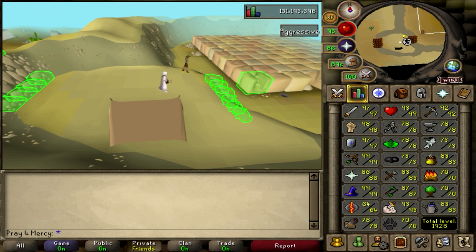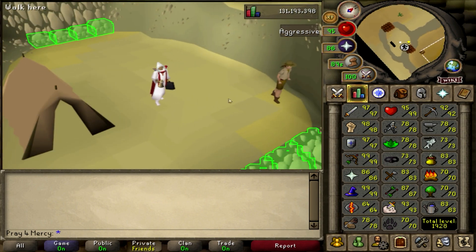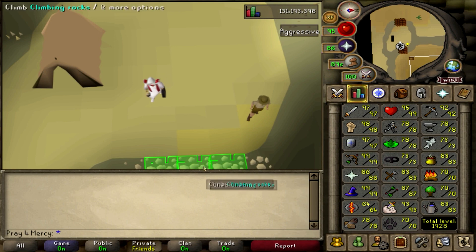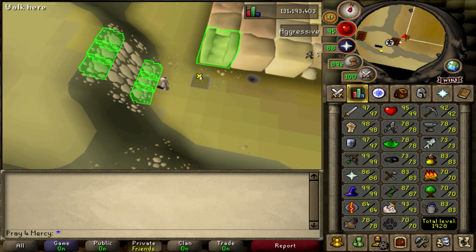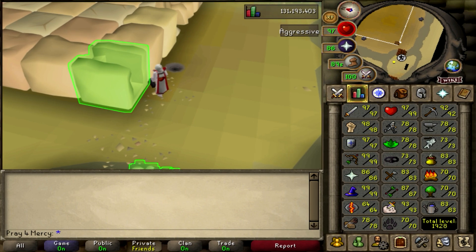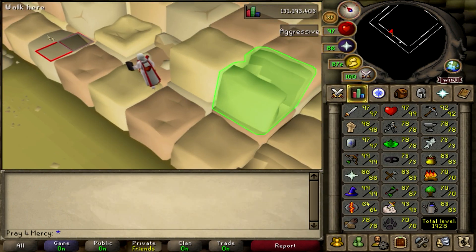I'm going to do this for one solid hour, go upstairs and do as much as I can and collect as many things as I can. This is going to be very interesting because I've never done a solid one-hour run to show you guys the potential loot rate you can get here. I do have 78 agility so I don't fail the course very often or at all. Stopwatch ready — three, two, one.